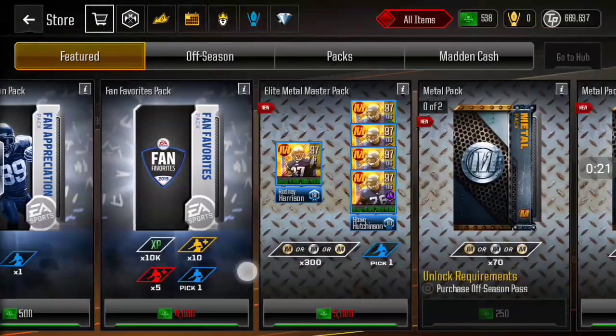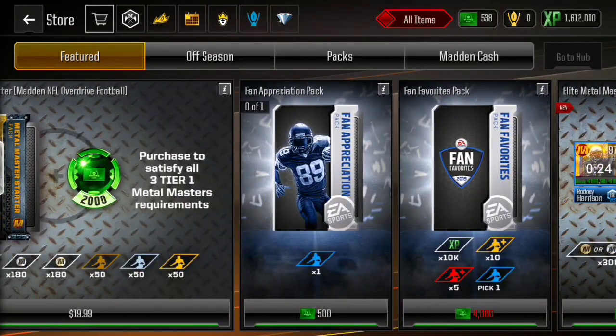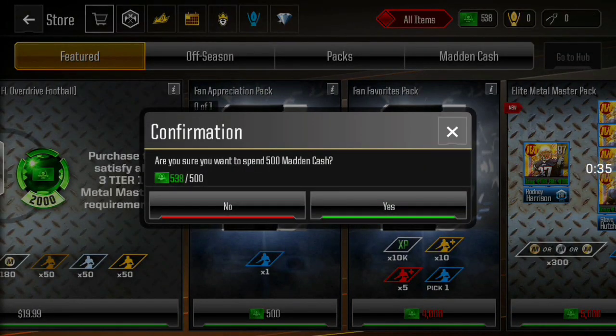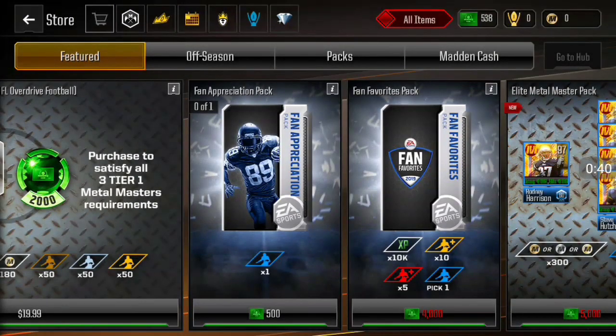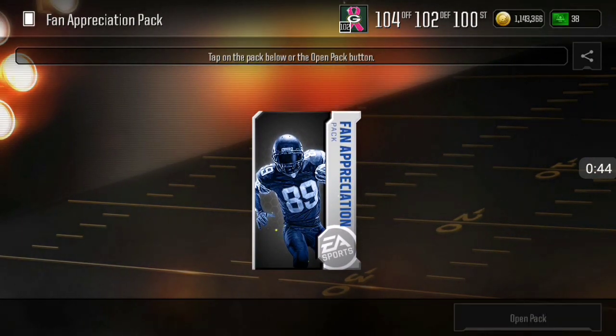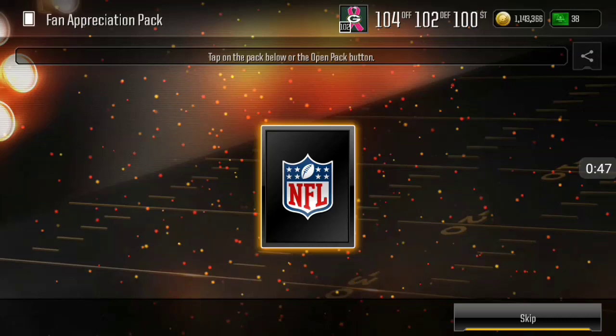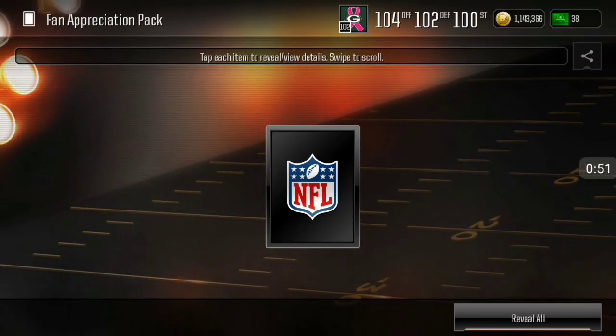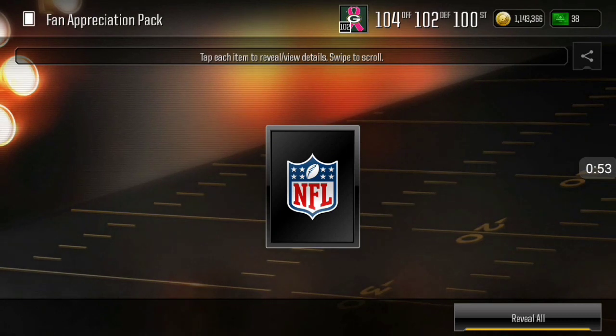Let's go ahead and open up this fan appreciation pack. Hopefully I can get a Green Bay player or something I need for my team. I have a lot of different players, so anything would be nice — just as long as it's not the Browns or the Saints or something like that. Obviously it's gonna be a 96, but with my team it's probably gonna be like 102 overall or something like that.